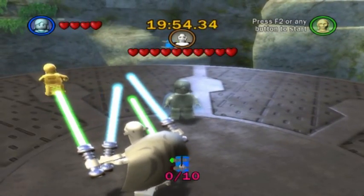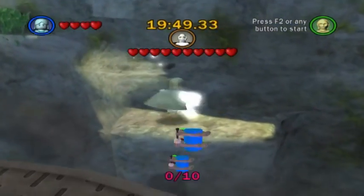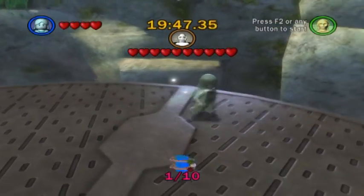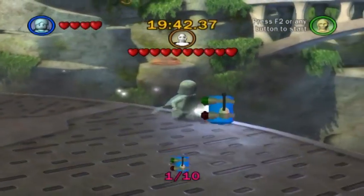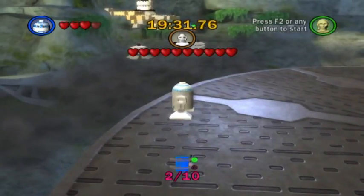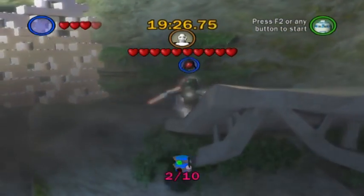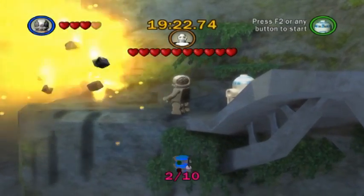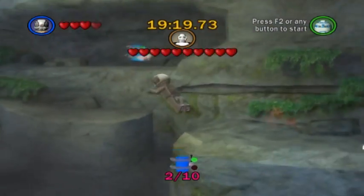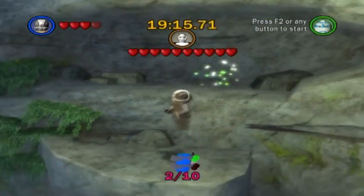The first two minikit pieces are really easy to obtain. In order to obtain minikit number three, we'll need to float over here with R2 or one of the two Fetts if you have them. Then blow that shiny wall up with a thermal detonator, and presto! The third blue minikit has been revealed.